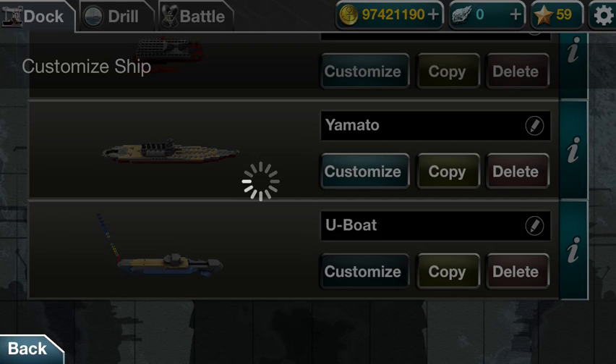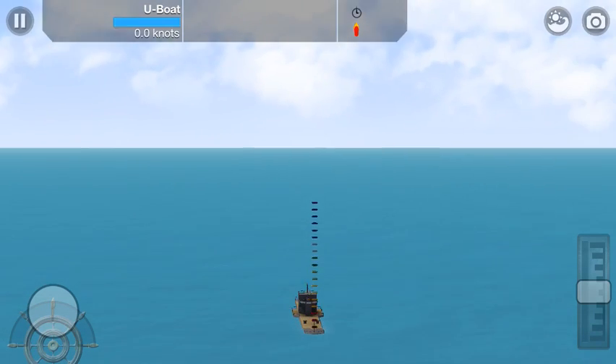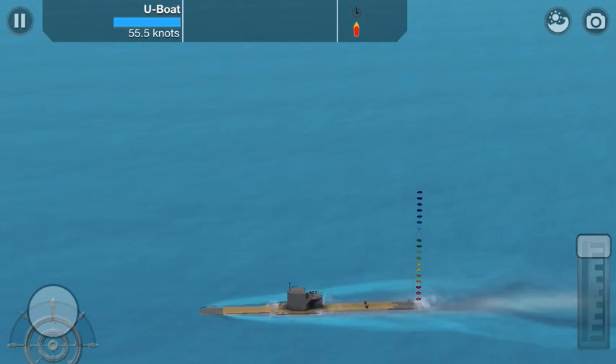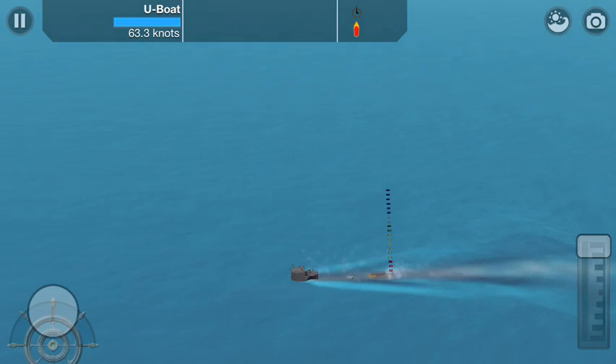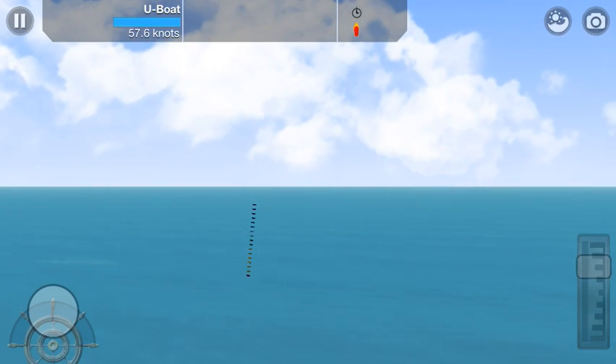Try this again — U-boat. Yeah, this thing does have a tendency to crash every once in a while. Oh, looks like it does have an engine of some sort. The thing about submarines is that they only go down if you have the throttle all the way down, but if you go down too far they will sink completely and you will die.